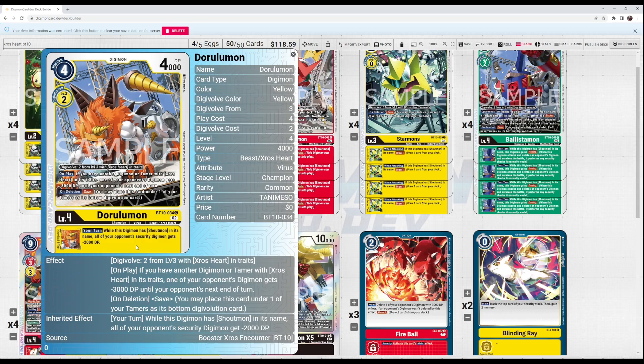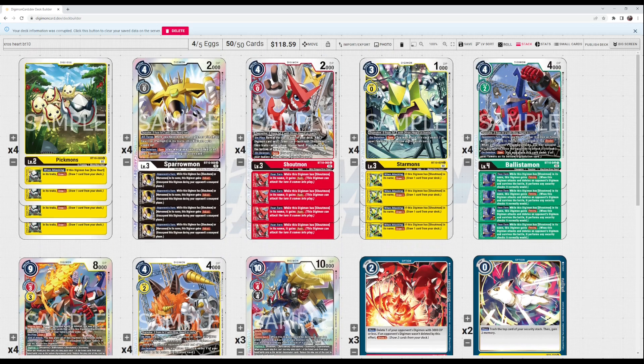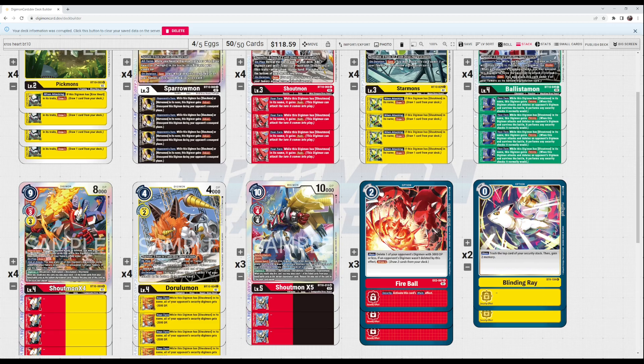Darulamon also has on-deletion save. His inherited effect gives your security digimon minus 2000, helping Shoutmon survive security hits like Wonder Swing. On play, if you have another digimon or tamer with Cross Heart in traits, you can give one of your opponent's digimon minus 3000 — a really good way to out floodgate digimon, or remove rookies giving your opponent advantage. Specifically, this handles Psychemon, Chikurimon, and Solarmon, which prevent reducing play costs, which is essential for the Digicross mechanic.